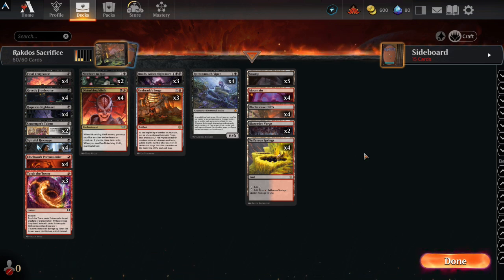I was looking at some other decks, something else to play, and I was like, well, I've already got the Black Cleaved Cliffs, I've already got the Sulphur Springs, I happen to have a couple of Blazemire Verge, so why not spend some wild cards on this? I also had four Rotten Mouth Viper. I'm down to 60 commons, 11 uncommons, 6 rares, and 17 mythics. Making a dual-colored anything is going to be a pain in the neck going forward, because I don't have the lands to do it.